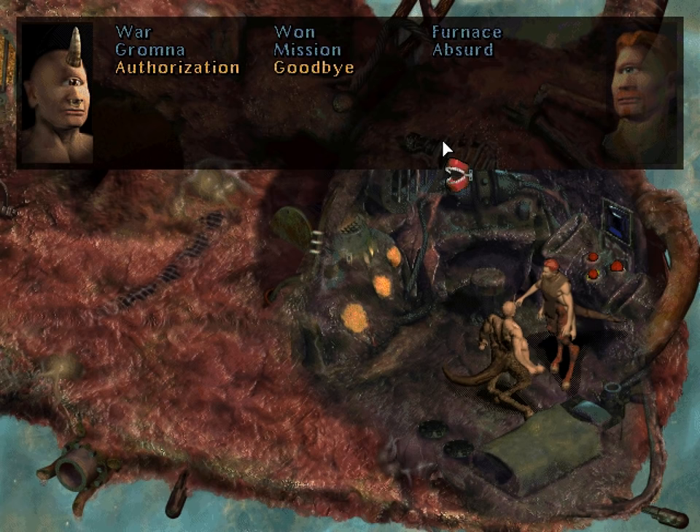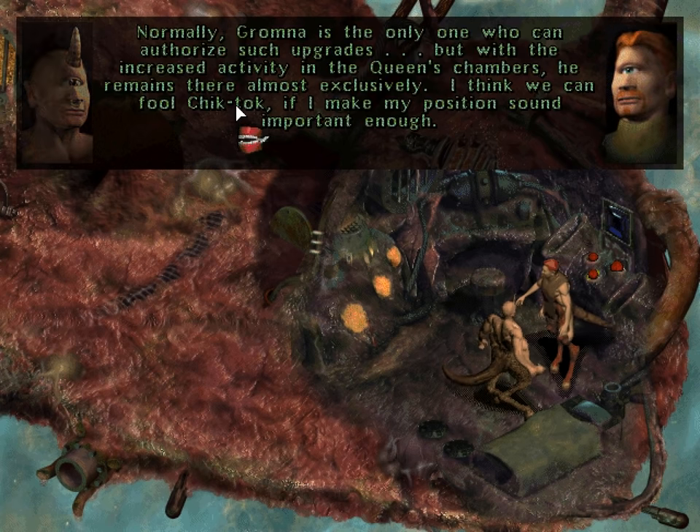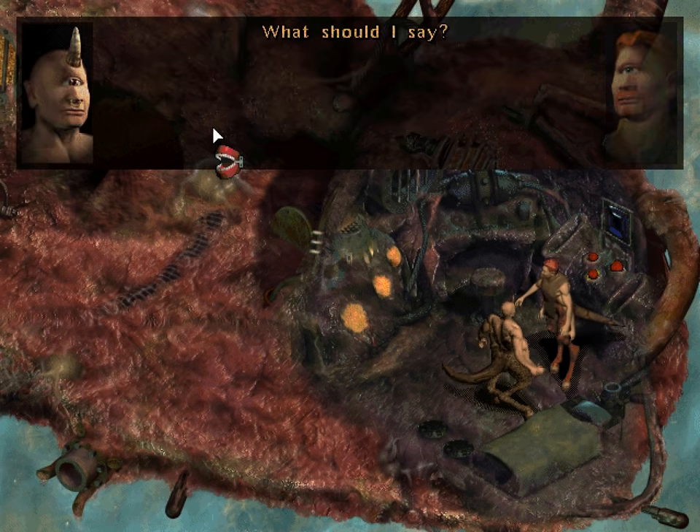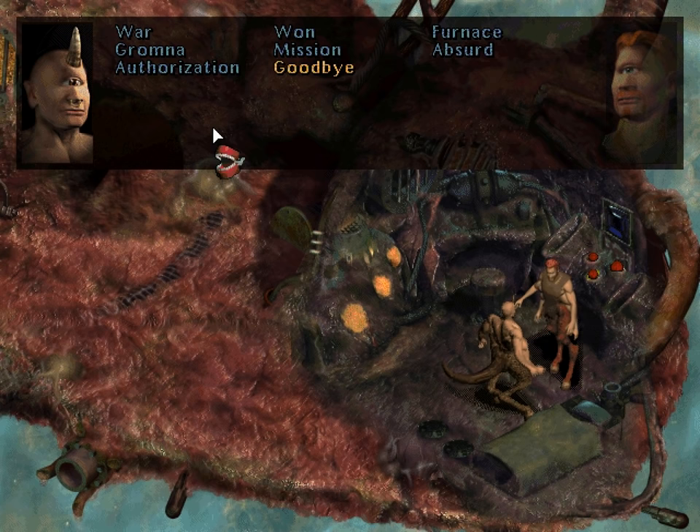It's too bad we had to shut the furnace down to talk to him, because otherwise we could have just taken him into the furnace room and he would have seen it for himself. Graven, Chik Tok requires authorization to upgrade my ID harness. Who can do that? Normally Gromna is the only one who can authorize such upgrades. But I think we can fool Chik Tok if I make my position sound important enough. Tell him that your authorization comes from Graven, protege of Gromna, honorable assistant to her majesty — that should do it. Hopefully that'll fool them.